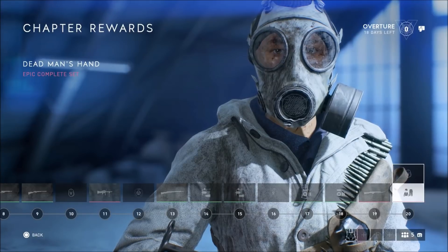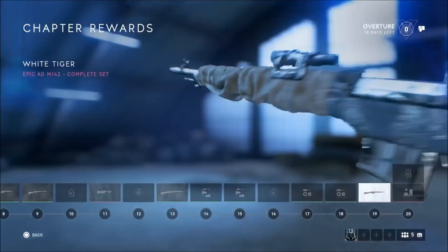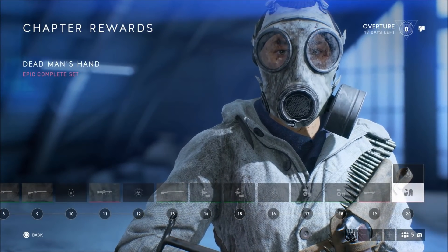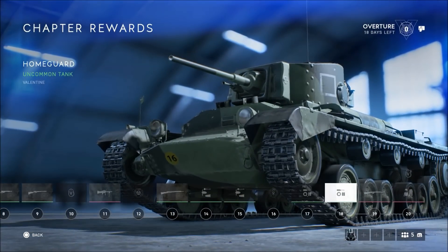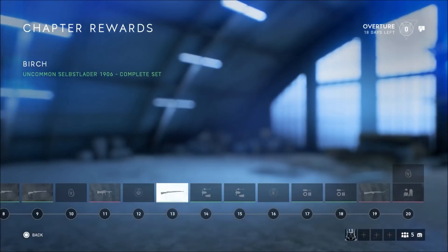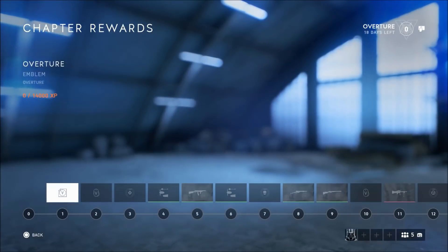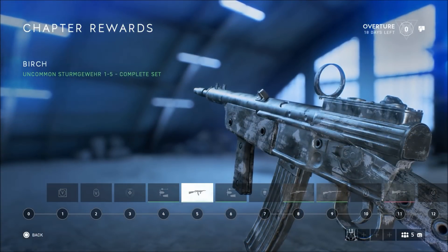This is going to last 20 days. Two days have already passed since this came out, and I'm just now doing it because I didn't really understand it, but now I do. As you can see in the top right-hand corner, it shows how many days you have left to unlock all these items, and the way you unlock them is by getting Chapter Rewards XP.